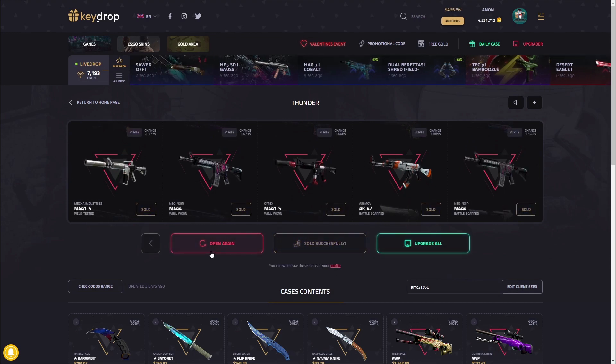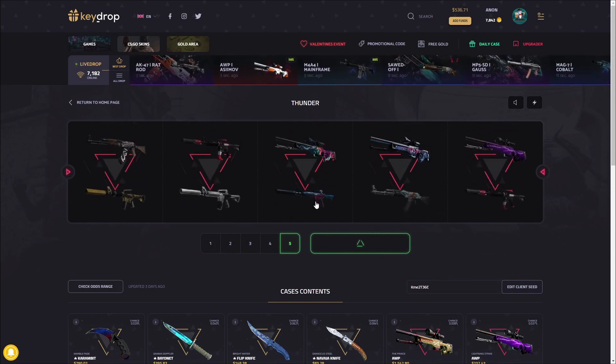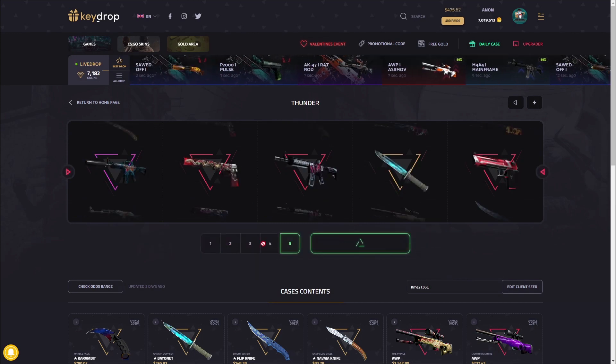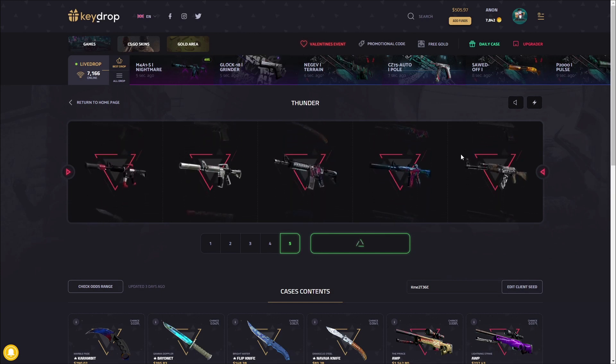We're in profit right now. Playing and a little loss there. Come on, show me something good please — I know we kind of used up all our luck with that one crazy knife pull.